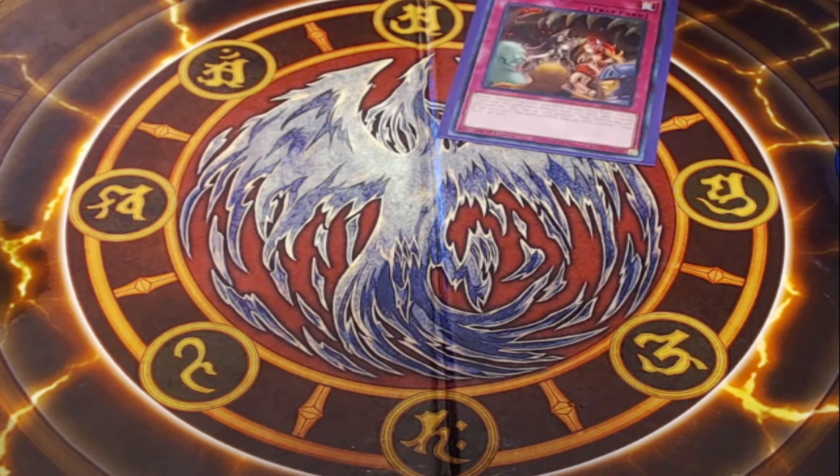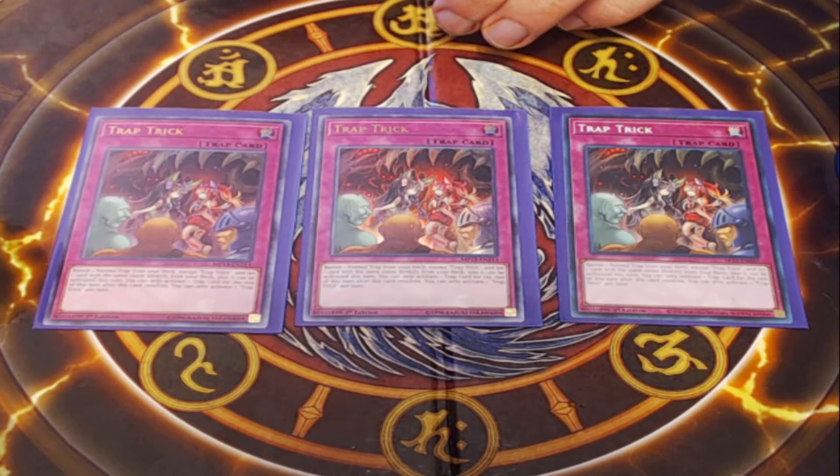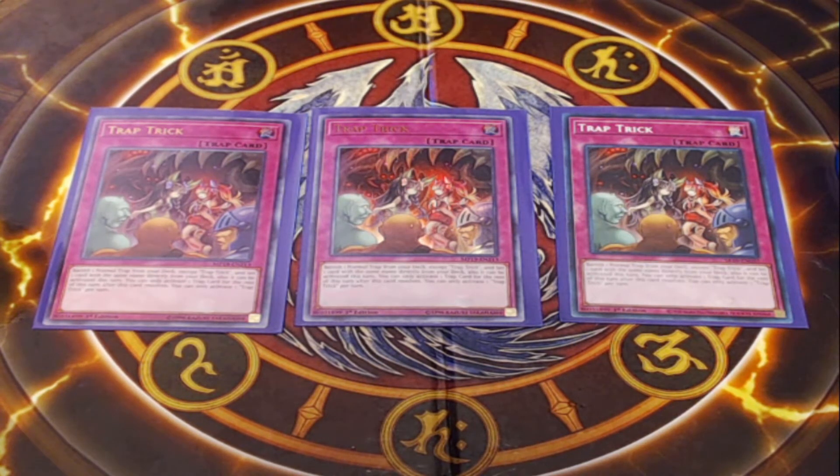Next, I am playing three copies of Trap Trick. Since W Nebula Meteorite is a normal trap that's very important to the deck, we play Trap Trick to fetch it. Trap Trick banishes a normal trap card from your deck and then sets a card of the same name from your deck face-down that can be activated this turn — though afterward you can only activate one more trap card per turn. A good way to use it is toward the end of your turn: Trap Trick for Nebula, then activate Nebula right at the end phase or end of main phase 2.